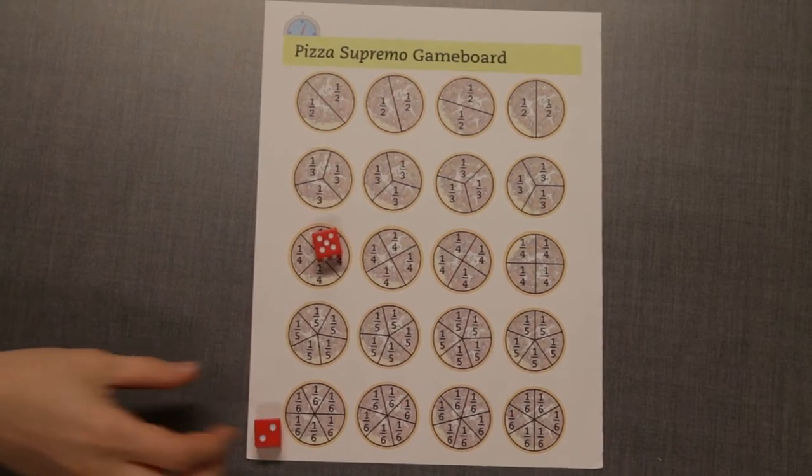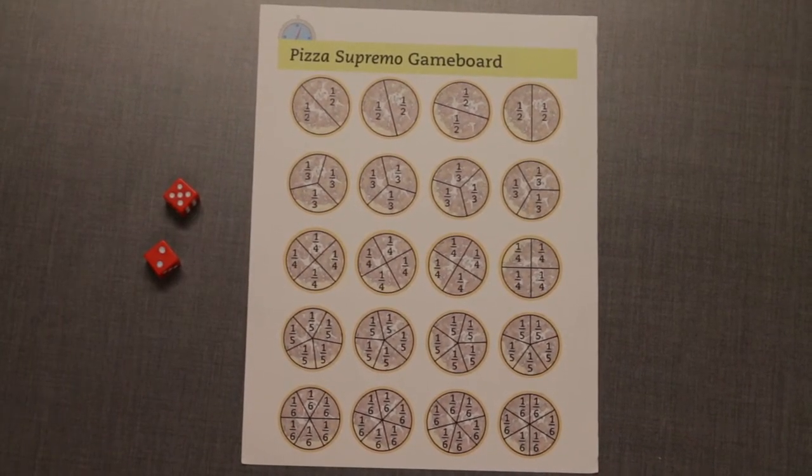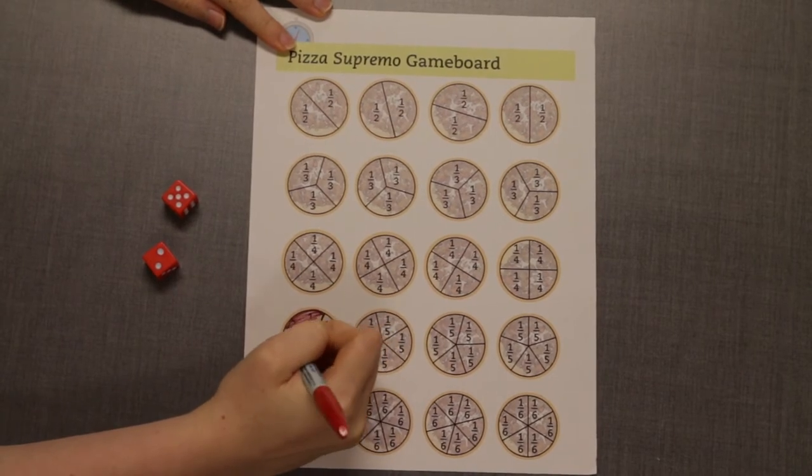On your turn you will roll two dice and make a fraction with the numbers you roll. The value of the fraction must be less than or equal to 1. Here are some examples of possible fractions you could roll.